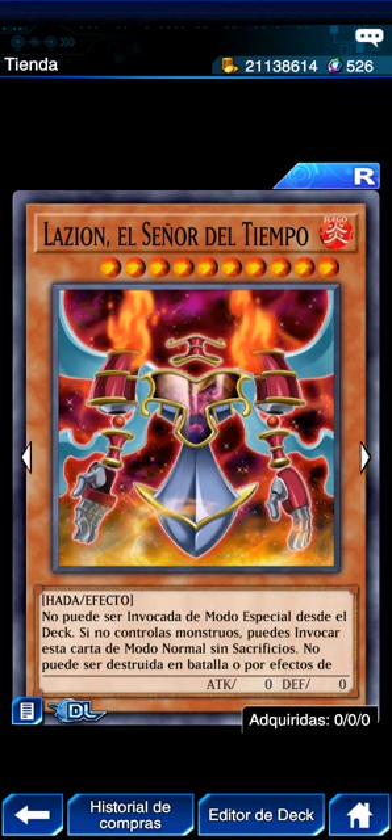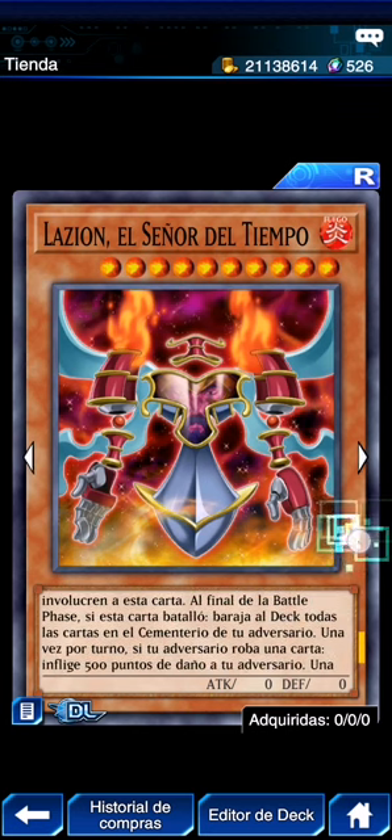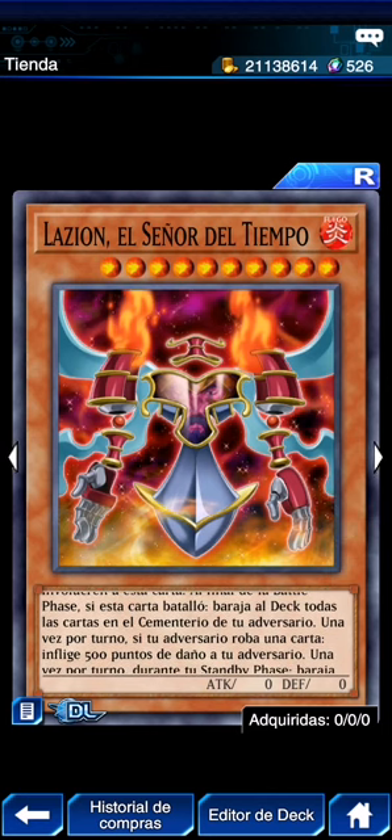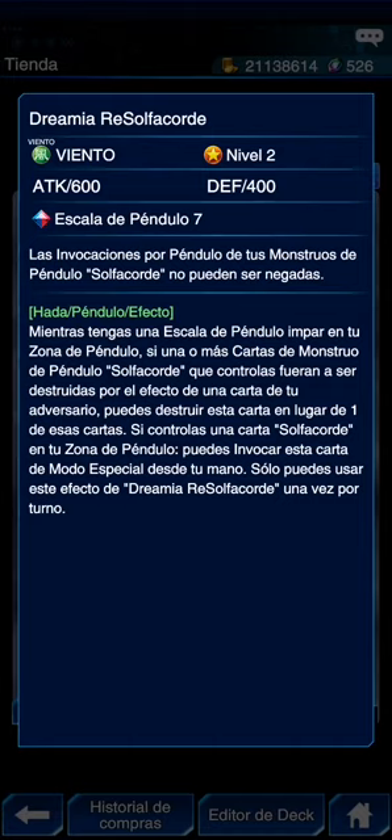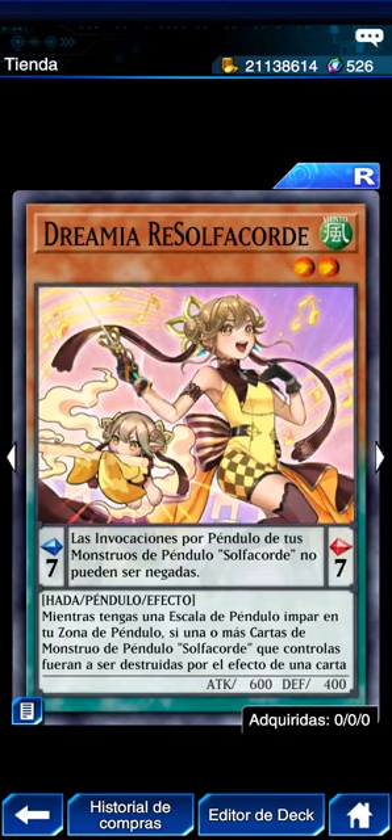Lación, Señor del Tiempo: su efecto particular es que al final de la battle phase en que batalló, baraja al deck todas las cartas en el cementerio de tu adversario. Y 500 puntos de daño. Dreamy Azolfachorde en escala: las invocaciones por péndulo de monstruos solfachord no pueden ser negadas. Mientras tengas una escala impar, si una o más cartas de monstruo péndulo solfachord que controlas fueran a ser destruidas por un efecto del adversario, puedes destruir esta carta en su lugar. Si controlas una carta solfachord en zona de péndulo, puedes invocarla de modo especial desde tu mano una vez por turno.